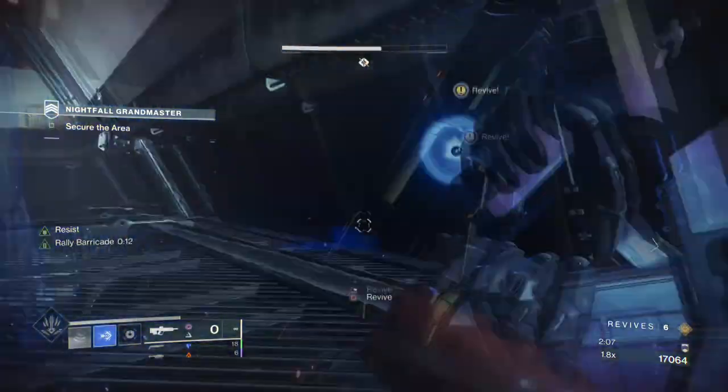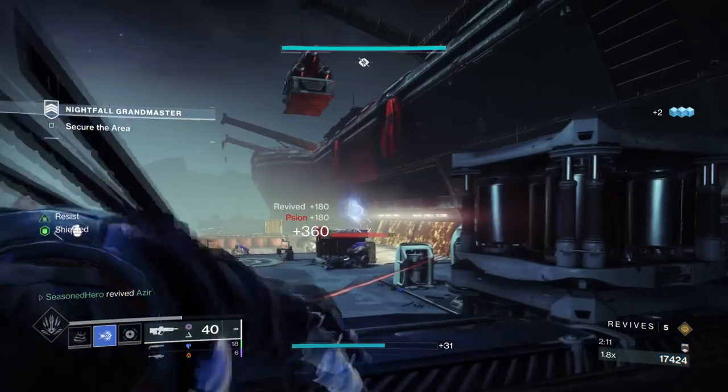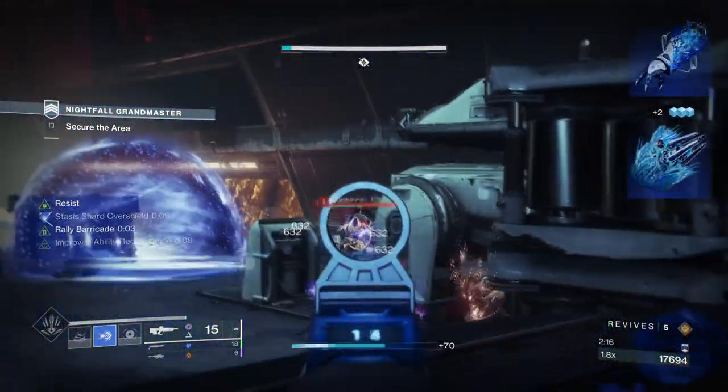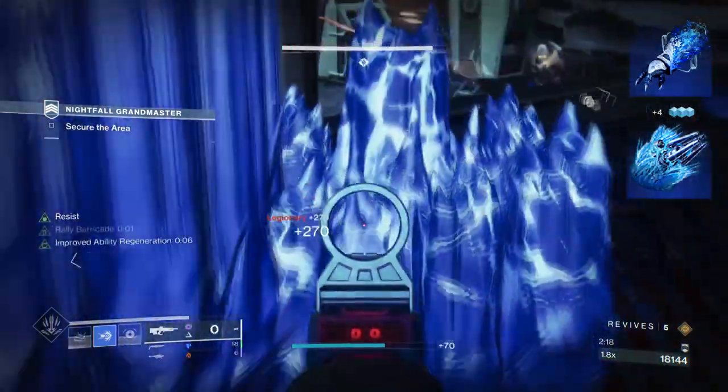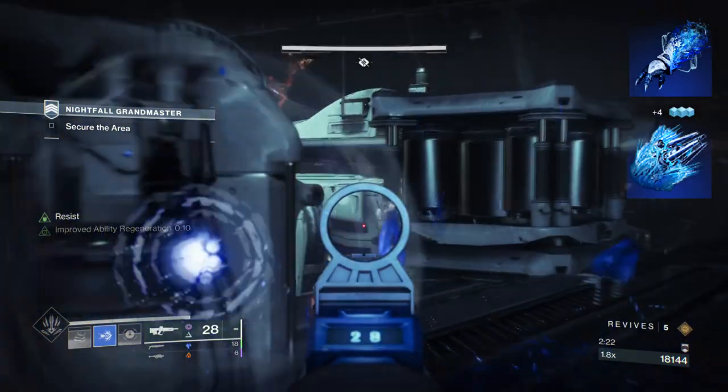With how efficient Hall Thrust is and how you can get overshield non-stop with perks, you can ultimately be prepared for the next few seasons, challenges and more. To start, you're going to want to have Tectonic Harvest, where shattering a Stasis crystal creates Stasis shards. These shards will grant melee energy for you and allies.